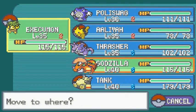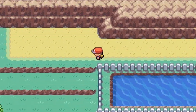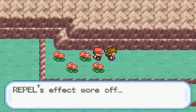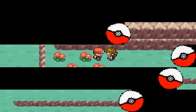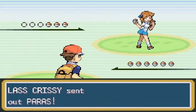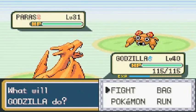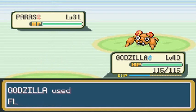There is a trainer here that we've been having our eye on - she's been giving us a hard time and it's finally time to battle her. There she is! She says 'I came to Mount Moon in search of mushroom Pokemon' - she's a mushroom lover. It's Lass Chrissy who would like to battle, and she's coming out with Paras. They are all at level 30 so it's a good enough battle for us.